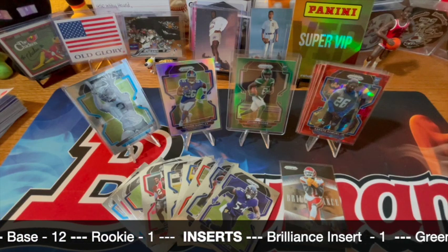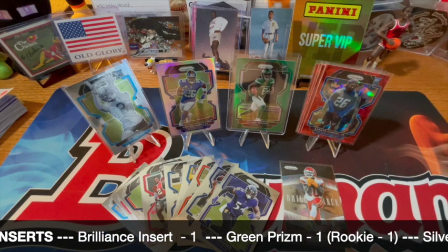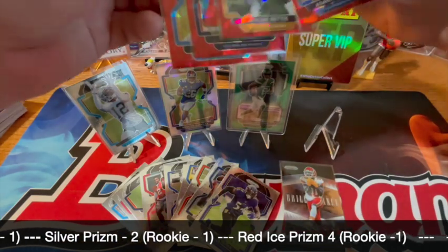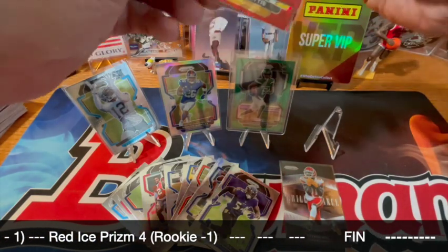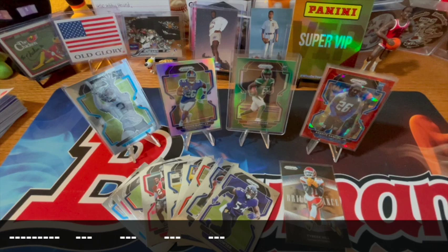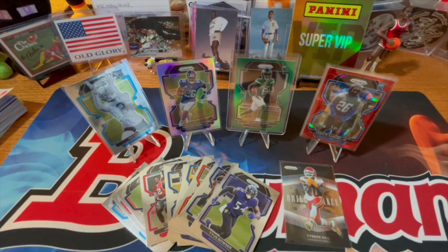There's a green color match rookie Elijah Moore — I like that card a lot. Out of the red icy Prizms, Bettis and Asante Samuel are my faves from those. But overall, Elijah Moore — that's pretty darn nice looking. The Saquon Barkley silver is nice too. That reminds me of Fred Taylor — Fred Taylor was an amazing running back but was injured all the time.